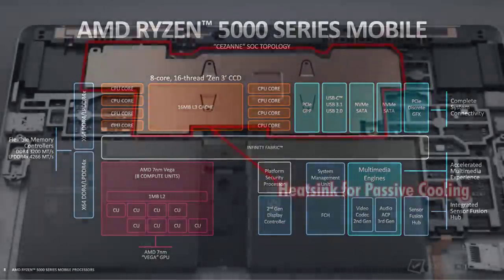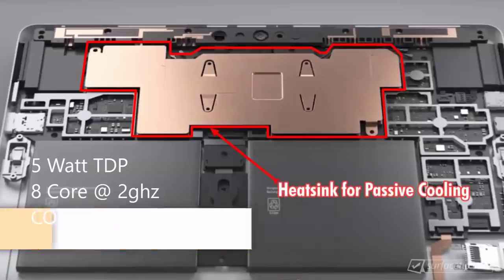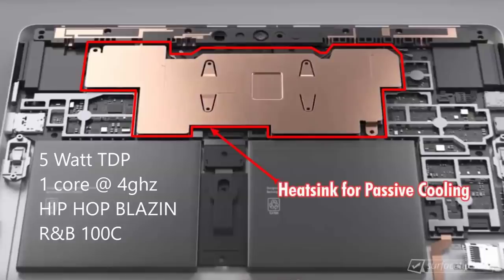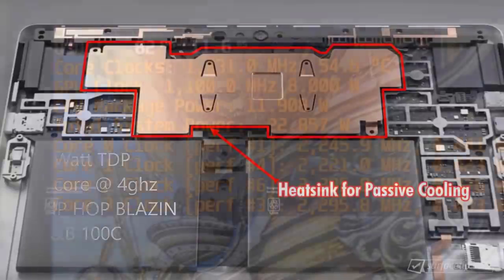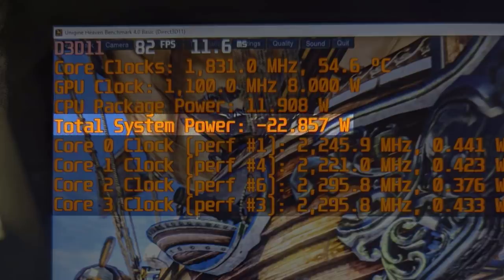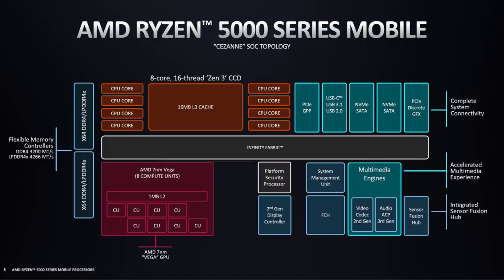In both situations the TDP is five watts, but the single core at 4 GHz will run much hotter because the heatsink cannot extract heat away fast enough. Put another way, with a laptop-grade passive heatsink, a five watt TDP across eight cores is manageable, but that same five watts on a single core would thermal throttle like crazy. So when talking about TDP, we should always look at it through the lens of watts or power consumption.